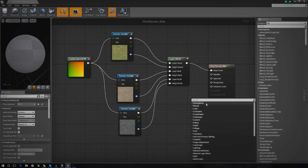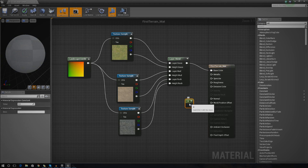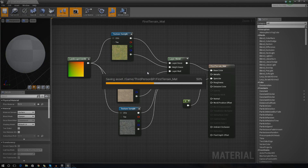The way I did that is I just right-clicked in my graph and added a constant node. A constant just allows us to add a constant value - not a constant free vector or anything like that, just a value from zero to one. I hook it up into specular and then change the value in the details panel. We're going to set this to zero, press apply, and save. You're going to see a big difference - it's going to be a little bit more realistic.